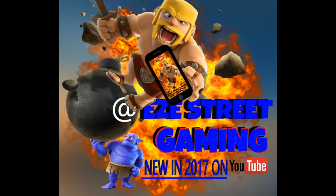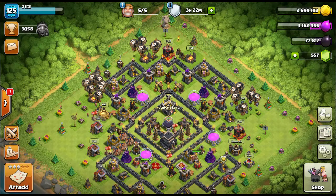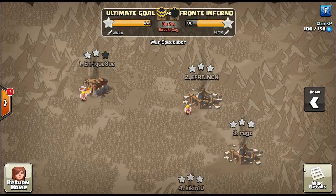Welcome back everybody, it's Easy Street Gaming. We decided to take another one of our road trips. Left Damage Inc. and found an awesome clan called the Ultimate Gold — a 21 war win streak. Just think about that for a second. They're a level 11 clan, they're not just starting out. Just an awesome clan.